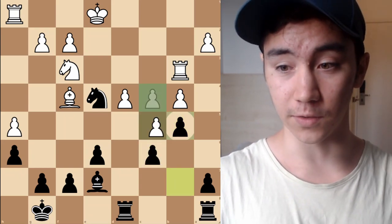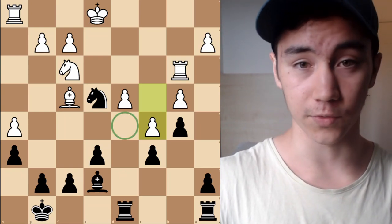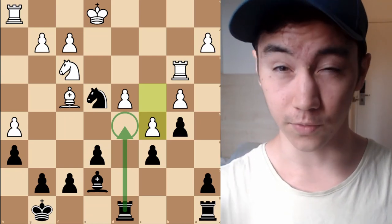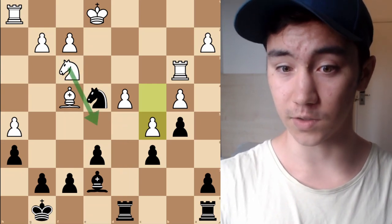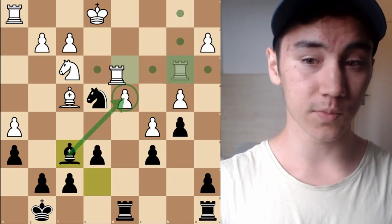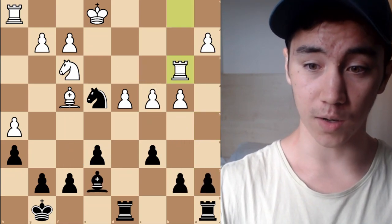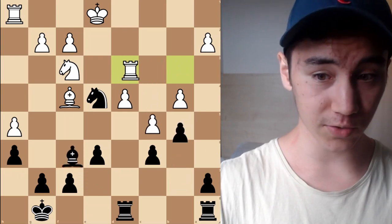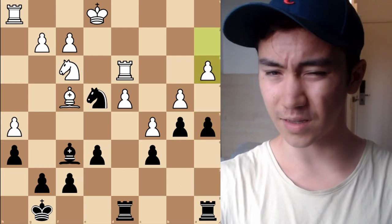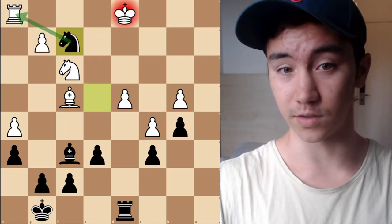The B5 pawn break is a very key idea. If White takes it, terrible — we open up the C file for our Rook, can bring a Rook to C4, target pawns, play A5 if we want. Black is probably already winning. In the game, White instead played C5. The biggest thing that's happened is the D5 square is now free for our pieces — a Rook could come here, a Knight could come there. But we should be a little careful: if something like Knight A5 targets the C6 pawn, that could end up bad. So we played Bishop F6 first, targeting the pawn, and if Rook D3 from White, we play A5.